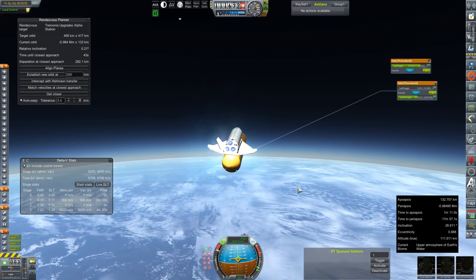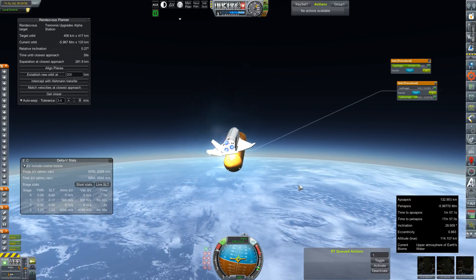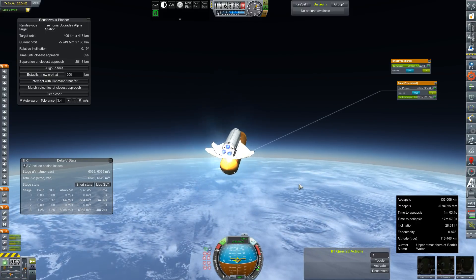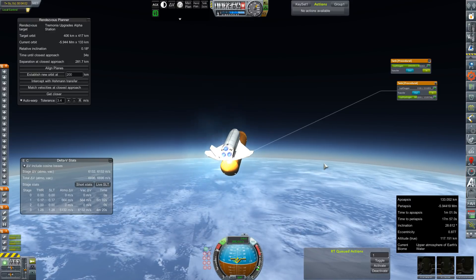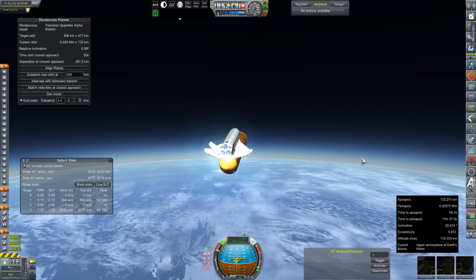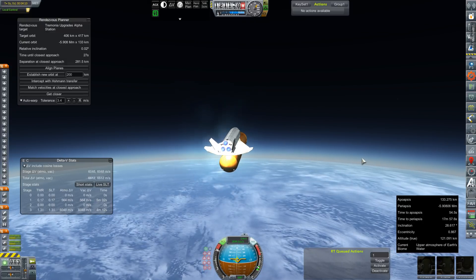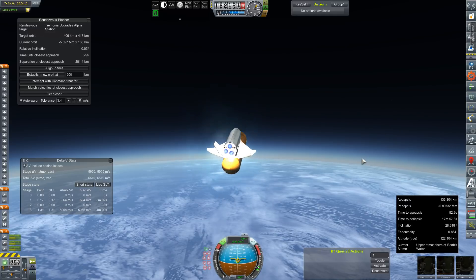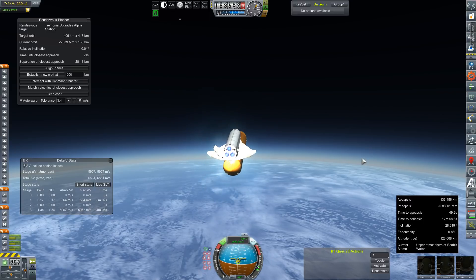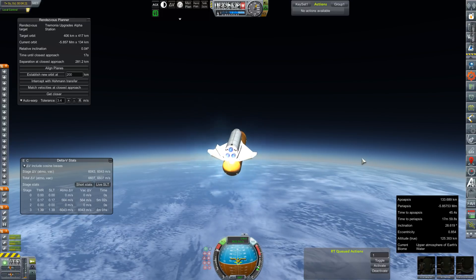A little much on the off axis there — we're going to have to correct a little bit, bring that prograde vector back. Went the wrong way — my mistake. We can kill the liquid oxygen transfers, we don't need to move any more around. Looks good. Continue our climb into orbit. There's our relative inclination marker: 0.01, 0.02 — I'd accept up to 0.05. That's going to be my threshold. We'll see how well that works out.